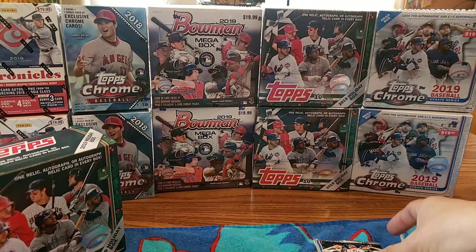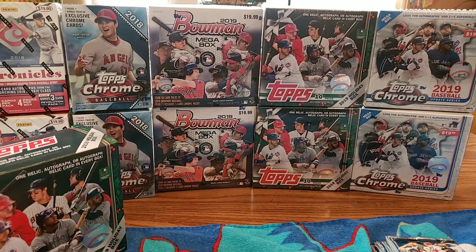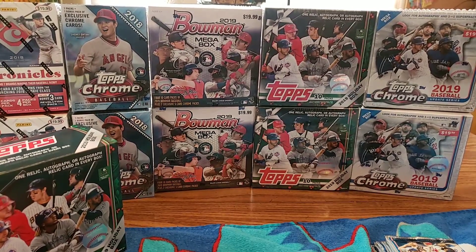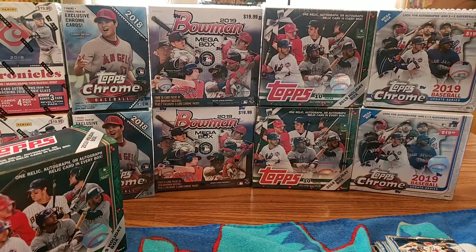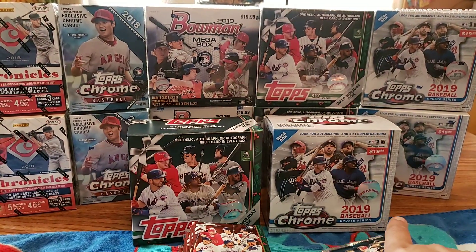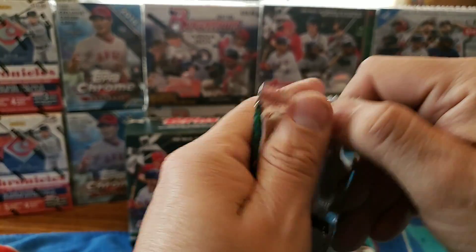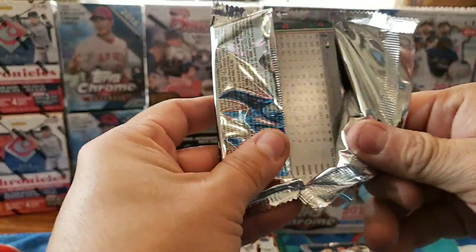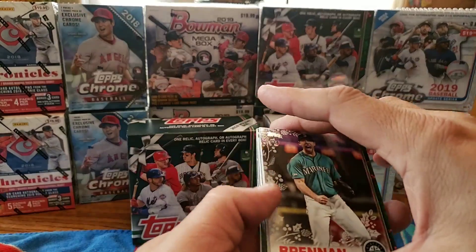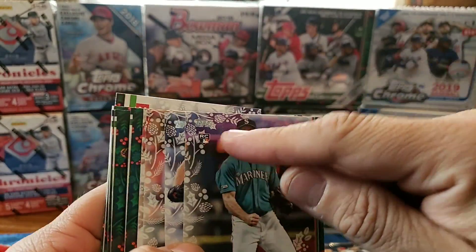Hopefully that's not where our Vladimir Guerrero Jr. autograph is - let's hope for that kind of luck. Starting with the 2019 Topps Holiday - there's quite a bit more of those. Last time I got three short prints, one of each: 163, 164, and 165. We start with a Brandon Brennan rookie - you can barely see that rookie logo on there.